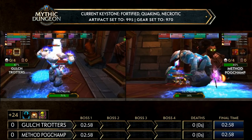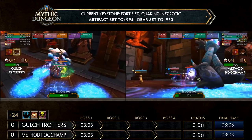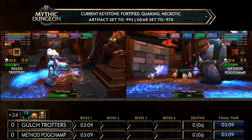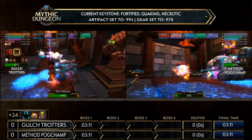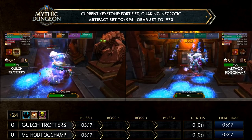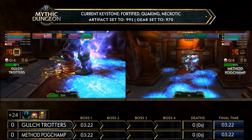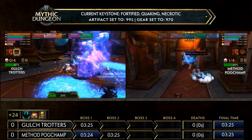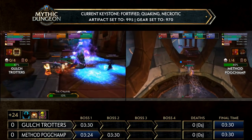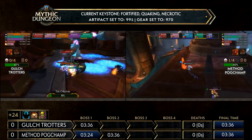Volatile Energies are going down, so they're playing a bit safer and making sure there are no spot deaths. Gall Strotters on the left side pops their Bloodlust and gets ready for their first Evocation phase. Method Pogchamp now chooses to ignore the Volatile Energies — they spread out to get the zones as spread out as possible so the whole group doesn't get hit, and just nuke the boss down to skip the second Evocation phase.